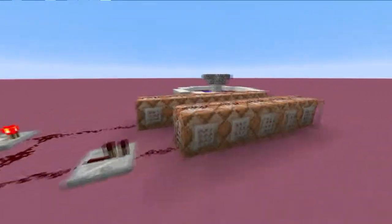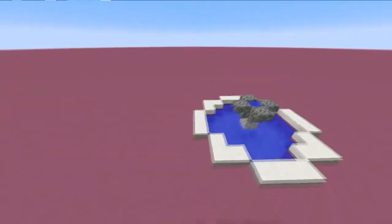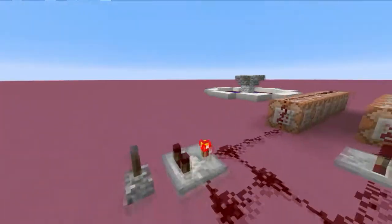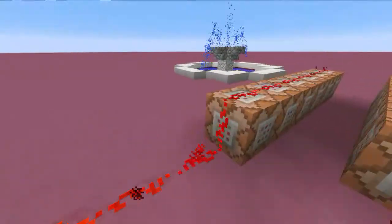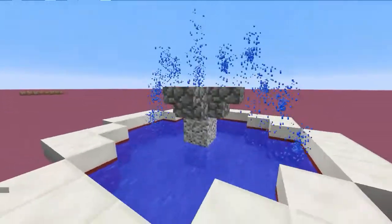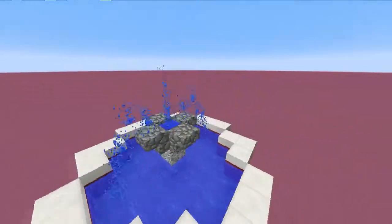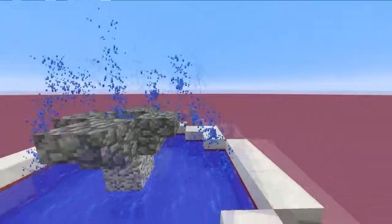Over here we have my second favorite. This one is one of those peeing fountains, like you see with little cherubs peeing water forward. We'll turn it on and you get this — I thought this was so freaking cool. The particles arc up.